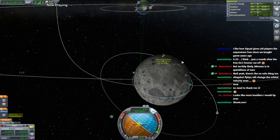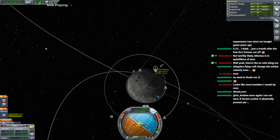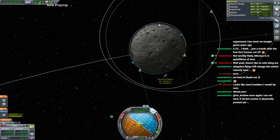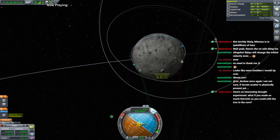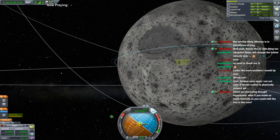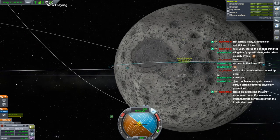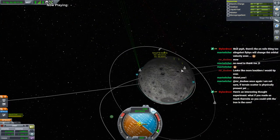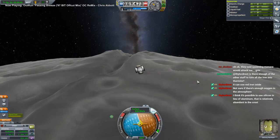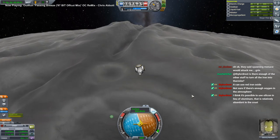First burn for landing is always a burn that barely gets your periapsis grazing the surface, but well away from the landing site. This might be a little bit too close though - it's because that's a little bit high there. We'll see. That lip at the edge of this crater seems a bit high. Then again we seem to be going down that trench - that might be interesting. Very ominous music though. This canyon should be a biome on its own. I don't know if it is though - I mean, that's a special special place as far as I'm concerned. Moon's canyons - there should be a thing like that.